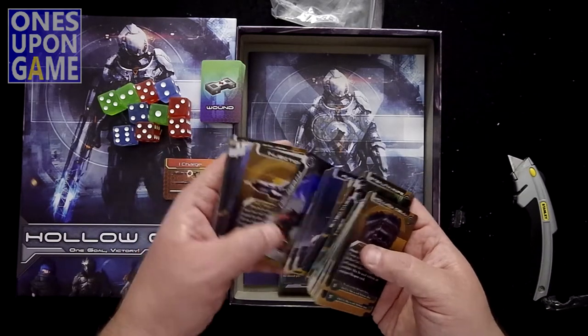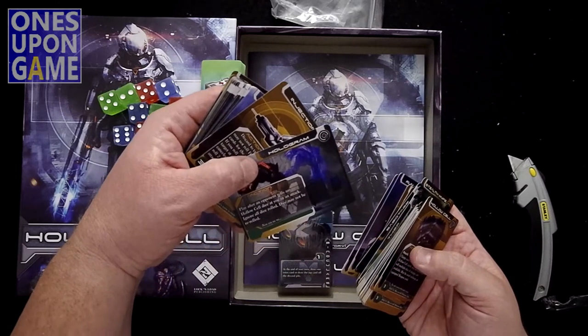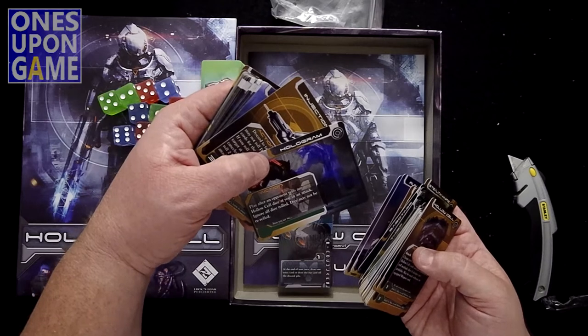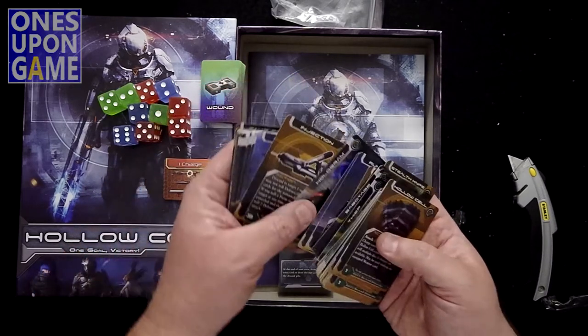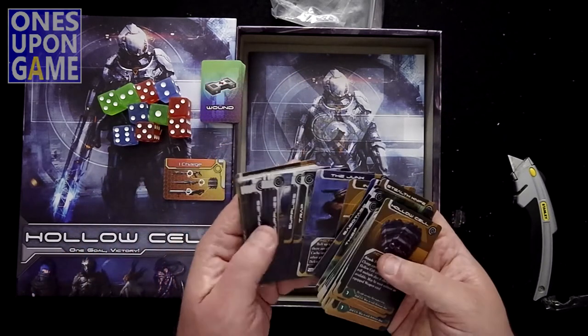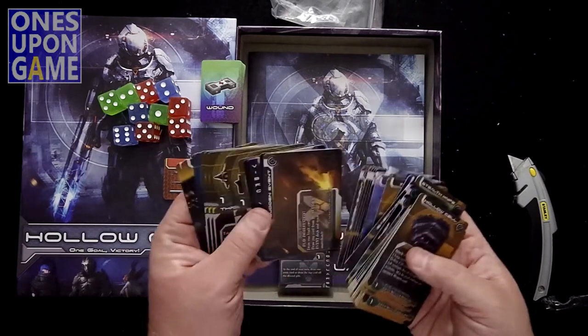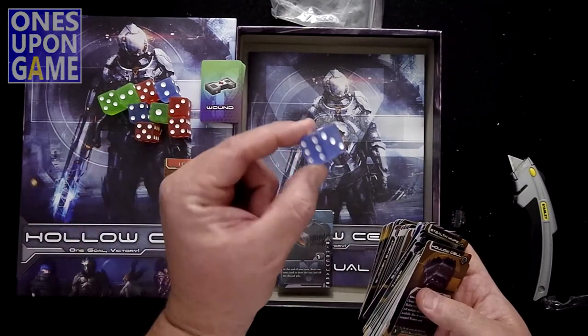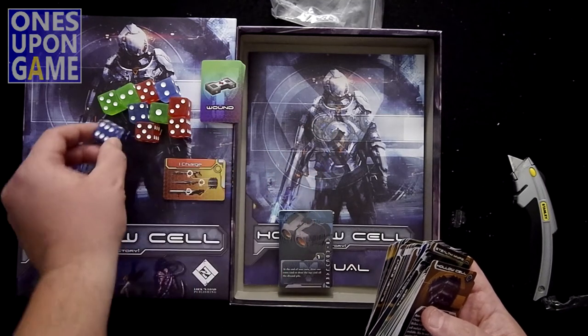Onefort, Hologram — play when an opponent rolls a hollow cell dice at you in an attack, ignore dice rolled, and dice may not be re-rolled. Injections, Junk. Man, these dice are awesome — look at those dice. Love that blue. May steal these and use them in some other games.